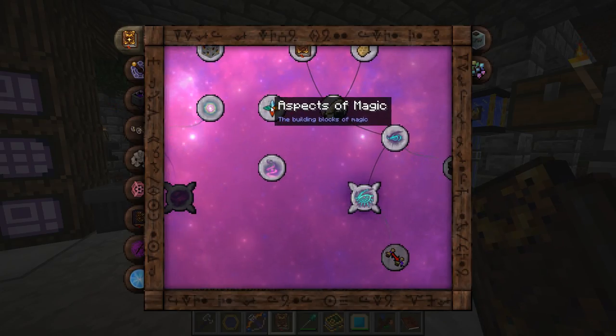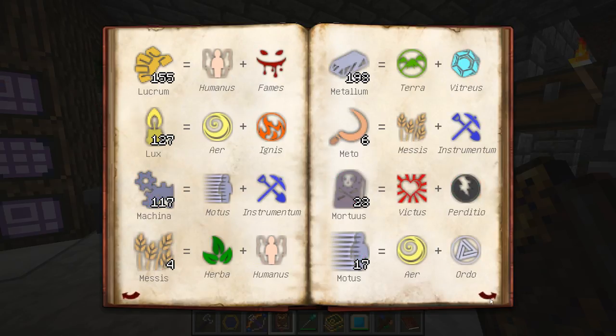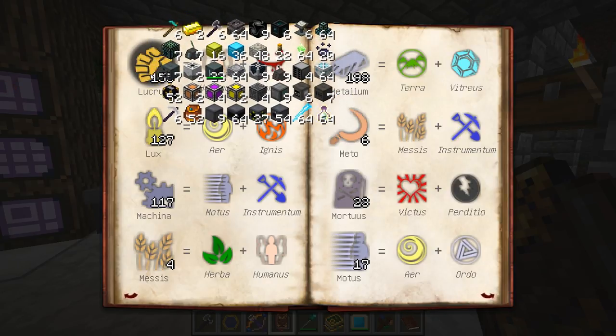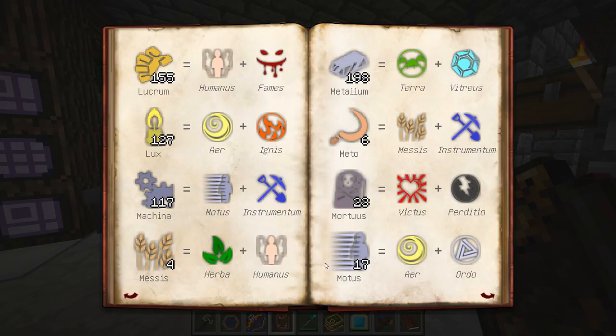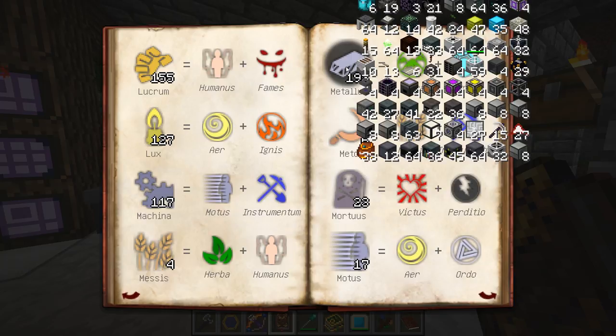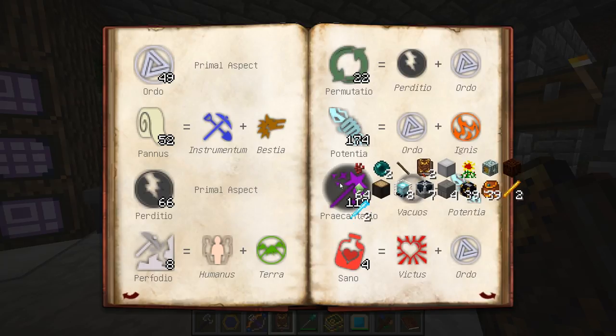So for getting the research, there's a helpful tab right here called Aspects of Magic. That helps you a lot with your research. As you can see, it tells you pretty much what every aspect is - all of these items carry this aspect and vice versa. So if you ever want to find that later on, which you'll definitely need to know, you can use it there. These all tell you which items use what.